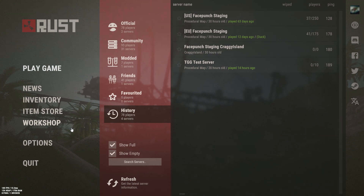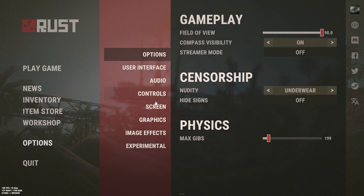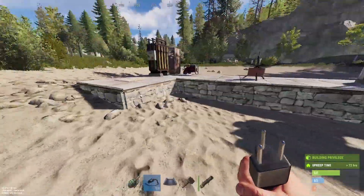The reason we're in the main menu is that there have been a few changes to options. There's now a Screen section in the new settings where you can change your screen resolution and toggle fullscreen, plus an 'Apply Changes' button — a nice little addition.